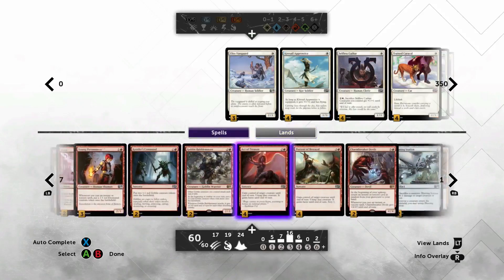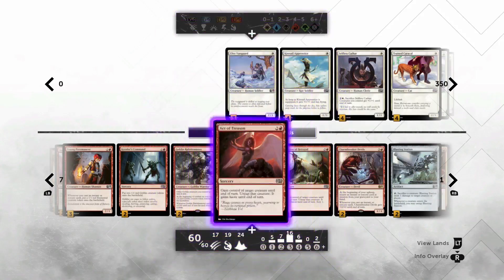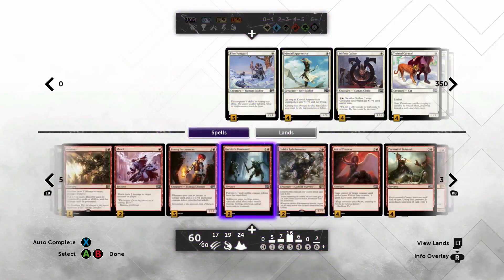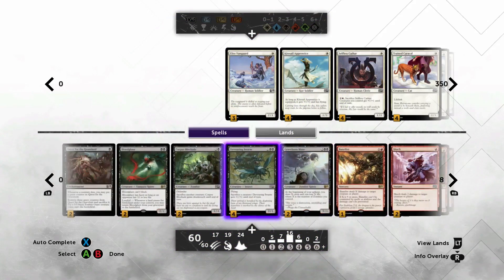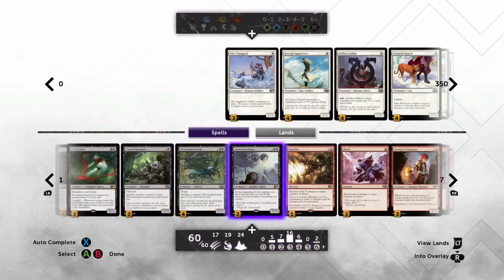So why play this deck? You have your eight Threaten effects — four Act of Treasons and four Portent of Betrayals. The Portent you're basically just paying one extra mana for a Scry 1. Then you have your eight sacrifice outlets: two Corpse Blockades, four Devouring Swarms, and two Blasting Stations.